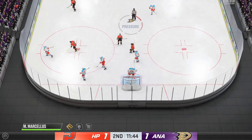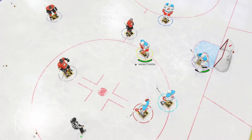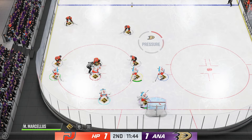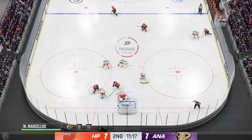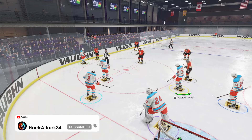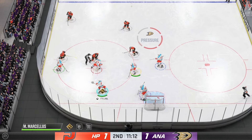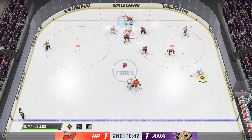You get a lot more shots from the point in sixes — you don't typically see that as much in threes, so you have to stick tight on them. When it comes to the middle of the slot, the center should help you out there. But these guys are also looking for a one-timer option on both sides, and they have it at the right D spot at the point. You want more of a tight point type coverage to cover your man and help each other out, because one-timers are definitely powerful.